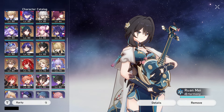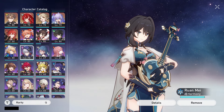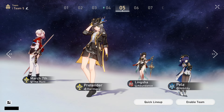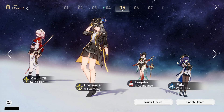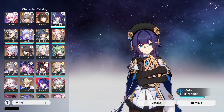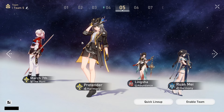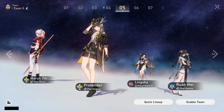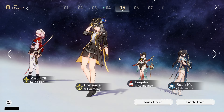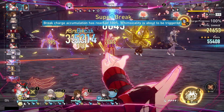To summarize the team: Rappa, Harmony Trailblazer (near-must), Ruan Mei (highly recommended, sub Pela if unavailable), and Lynksha or Gallagher as sustain. This is essentially the generic break team — similar to the Firefly or Boothill team structure. If you don't have the premium options, improvise with what's available. And that's the full build guide for Rappa — hope you found it helpful. Peace out.